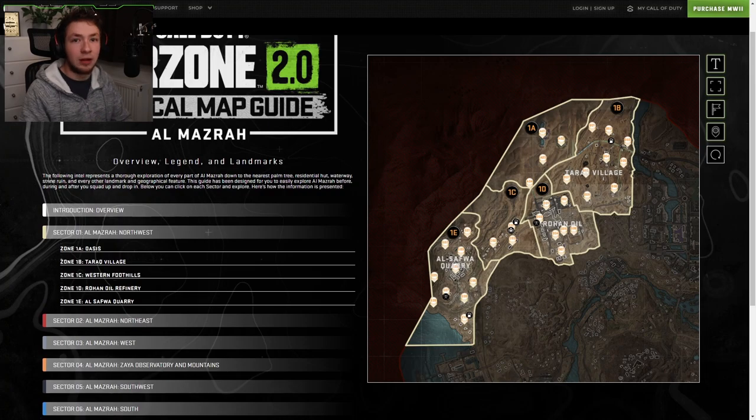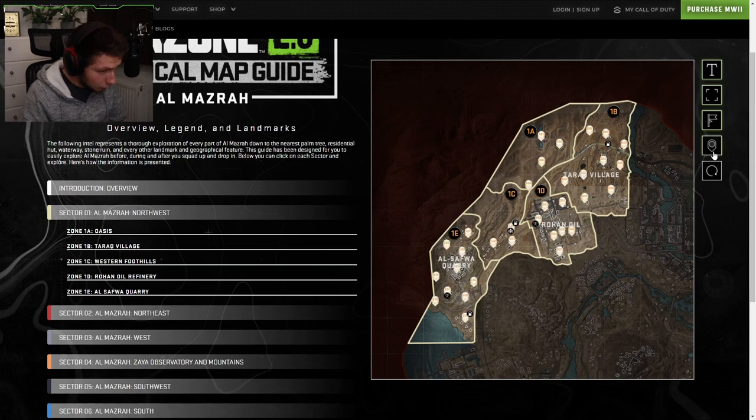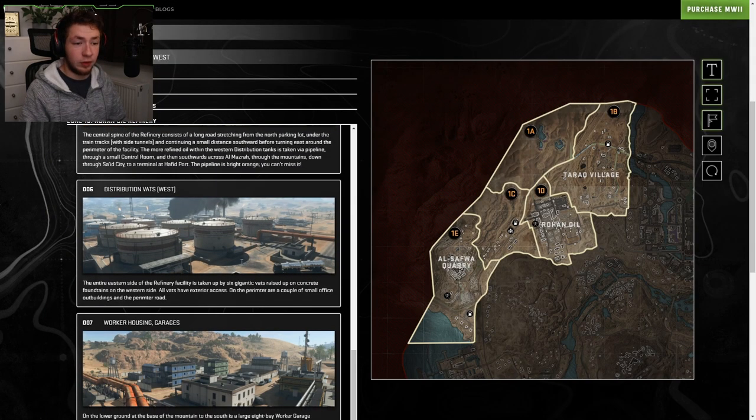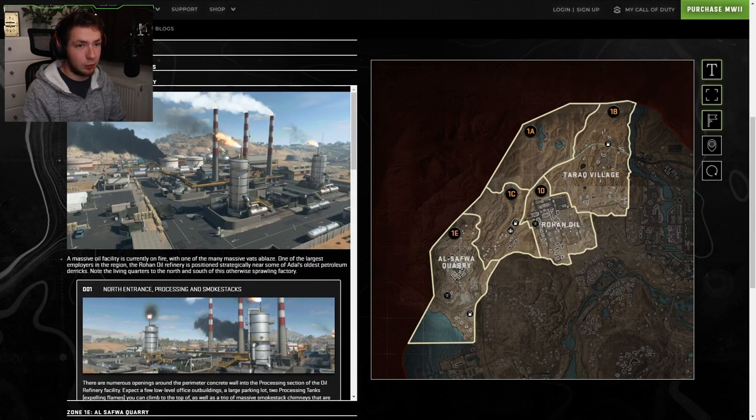I'm not going to go through every single detail here. However, I do want to take a closer look. You can also go ahead and toggle different things. I want to leave everything on here. So it looks like we got a few fuel stations here, something here, a radio tower, another gas station right there. If you go into 1d - Rohan Oil Refinery - you can see there's a ton of information that you can read about if you're interested. Link down below in the description.